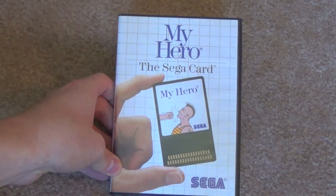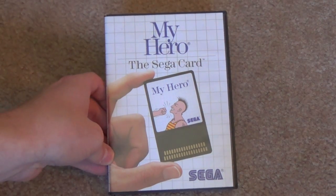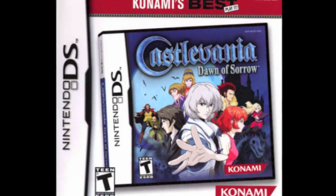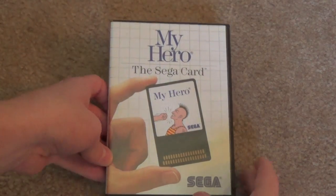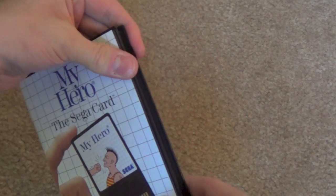These next few box arts I appreciate because they're stupid, and to me, sometimes just what people can get away with on their box art is hilarious. First off, we have My Hero on the Master System. People were laughing about the reprint edition of Castlevania: Dawn of Sorrow on the DS, which was a picture of a box art on the box art — but that at least had art. My Hero is literally some person holding the game card. This is what's inside the box. There's nothing here. This is ridiculous, this is absurd.